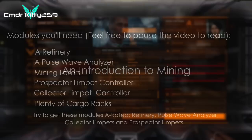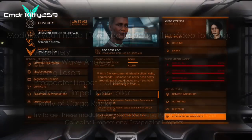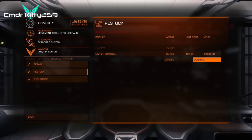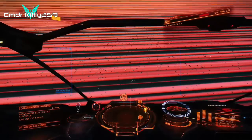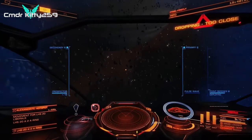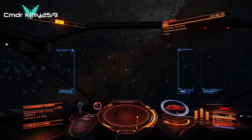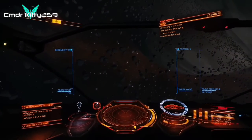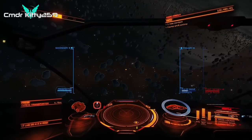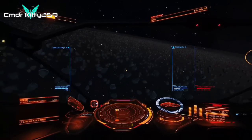Mining is quite simple. You'll need to fill more than half of your cargo with limpets — done by selecting Starport Services, then Advanced Maintenance, then Restock, and scrolling down to limpets. I'd highly recommend dropping into a ring at some random location rather than resource extraction sites. My preferred fire group setup: pulse wave analyzer and prospector limpet on fire group 1, collector limpet and mining lasers on fire group 2. This is just my preferred way — I find it the most efficient.